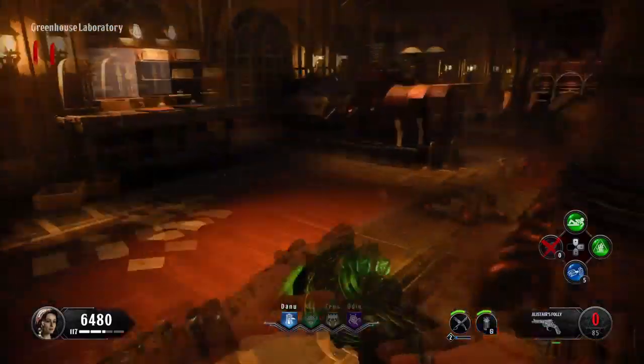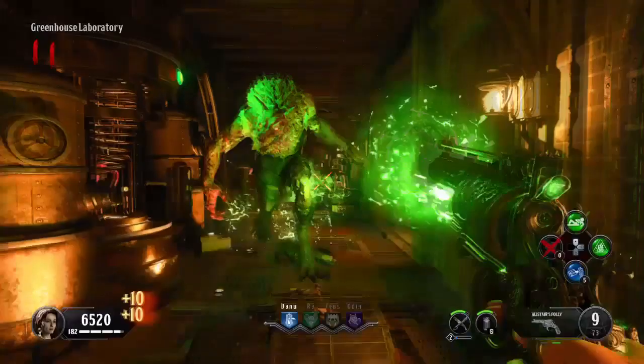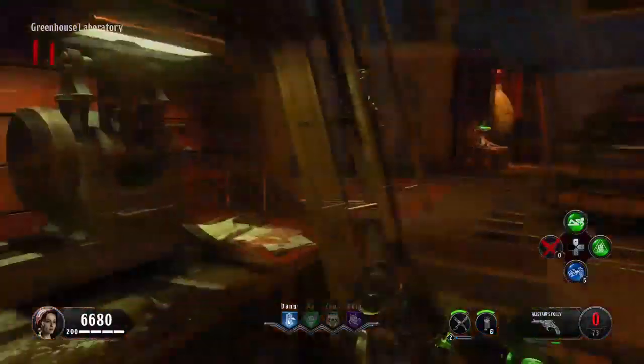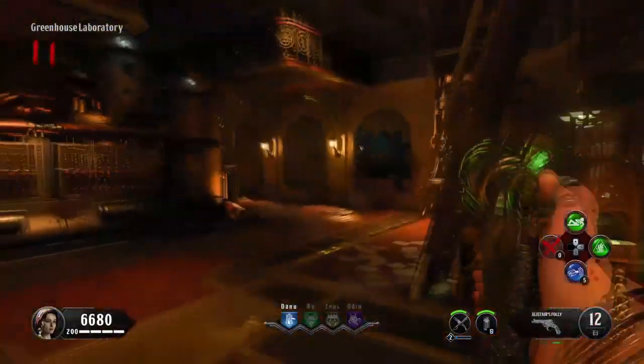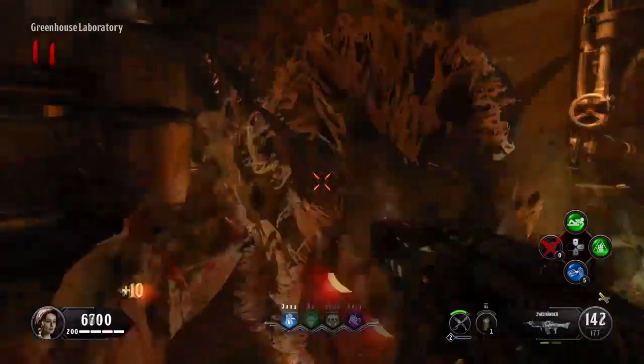It's sort of optional, but I recommend getting the Wonder Weapon and upgrading it. I'll link some videos down below on how to get it if you don't know already. You can also get the Wonder Weapon from the box. If you want to open Pack-a-Punch, you can, however it's actually not needed, believe it or not.